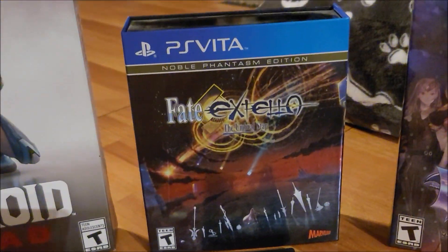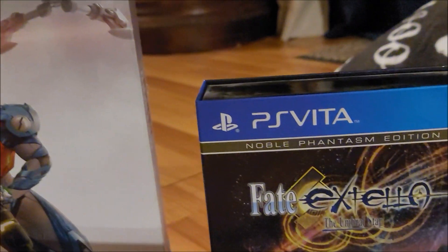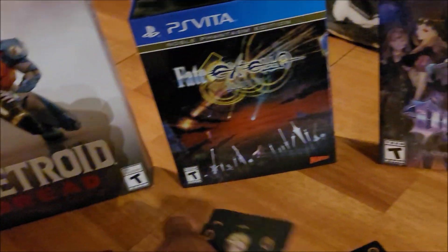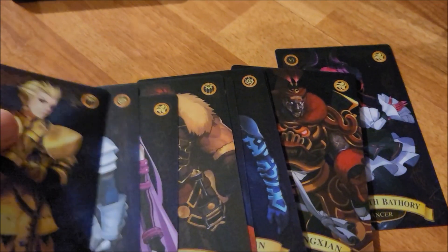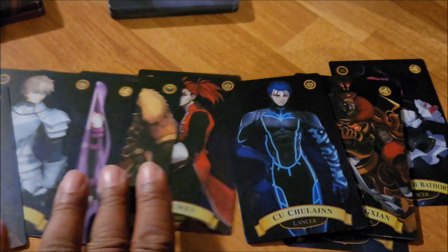And right here for the PlayStation Vita, we got Fate Extella: The Umbral Star, the Noble Phantasm Edition. The thing I love the most about this, besides the game and other things it comes with, are these cool-looking cards — these cool-looking character cards, or servant cards.